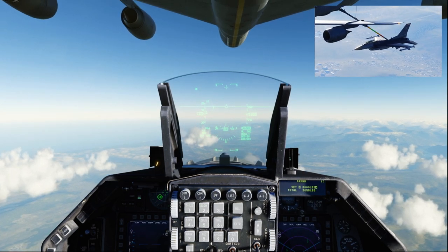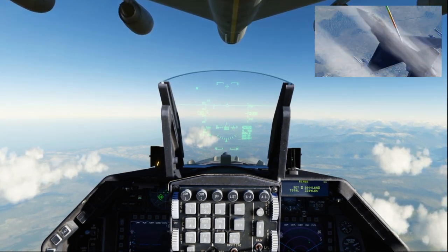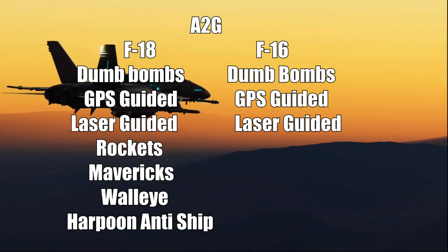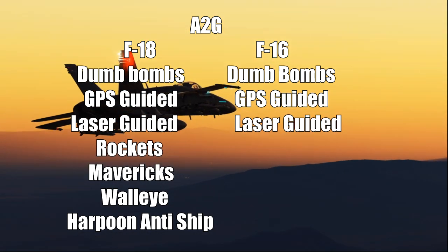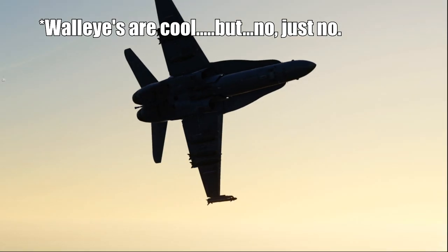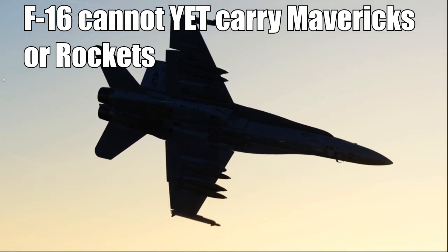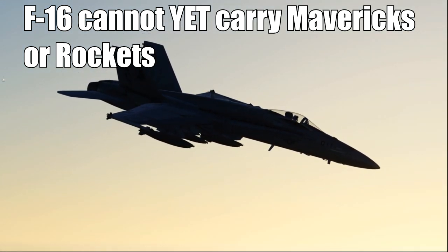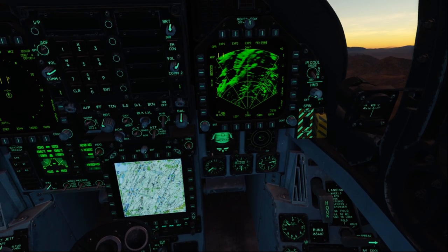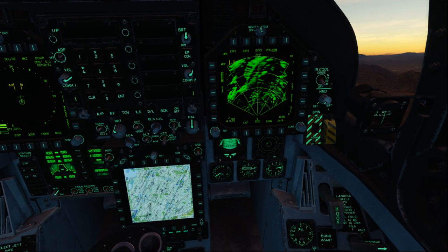Moving to air-to-ground capability: both airframes in DCS can currently carry dumb bombs — unguided munitions — as well as GPS-guided bombs and laser-guided bombs. However, the F-18 can also carry rockets, Mavericks, and Walleyes — the TV-guided missiles, though no one really uses those since you've got Mavericks. Currently, the F-16 cannot carry Mavericks or rockets. A huge advantage the F-18 has is an air-to-ground radar — the F-16 doesn't have it yet, but it's there in the F-18 and it works.